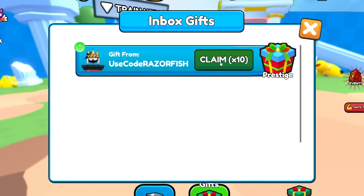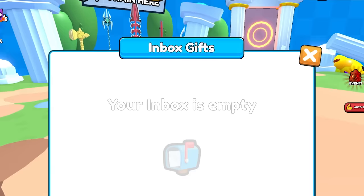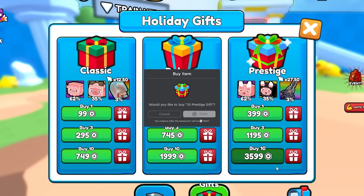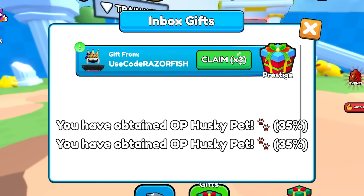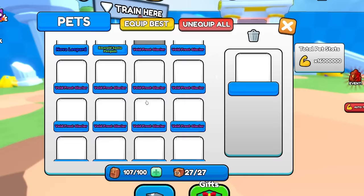Opening the prestige gifts: got a husky pet, then wolf, wolf — are you serious? I'm getting all garbage. I had to buy another 10 gifts and kept getting wolves and huskies. After 20+ gifts and spending around 7,000 Robux I still didn't get what I needed.